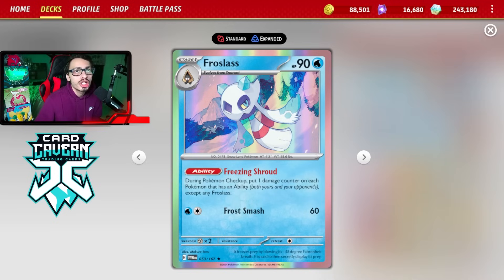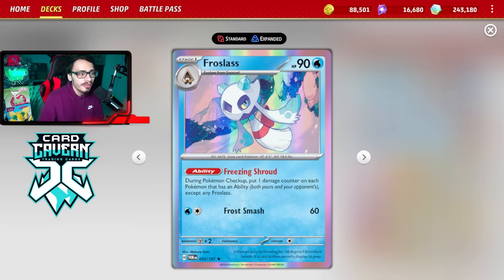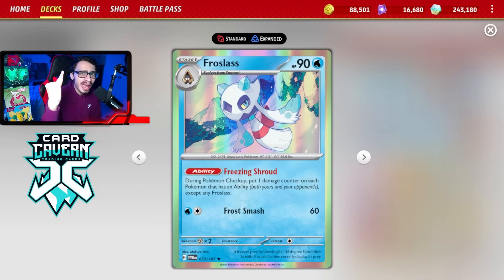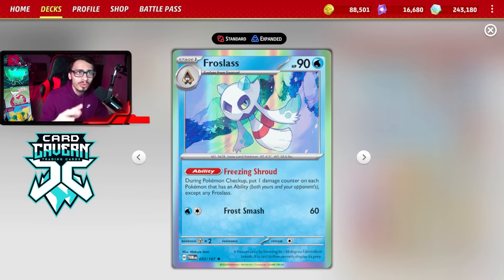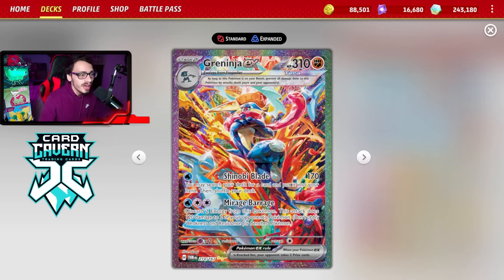Frostlass has the really cool ability Freezing Shroud - during a Pokemon checkup you put one damage counter on each Pokemon in play that has an ability, both yours and your opponent's, except for your Frostlass. So basically Frostlass doesn't affect itself but hits every other Pokemon with an ability. That applies to a lot of Pokemon: Tatsugiri, Manaphy, Comfey, Pidgeot, Dracloak, Bibarel, Rodon, Lumineon, Squawkabilly, Teal Mask Ogerpon, just to name a few.